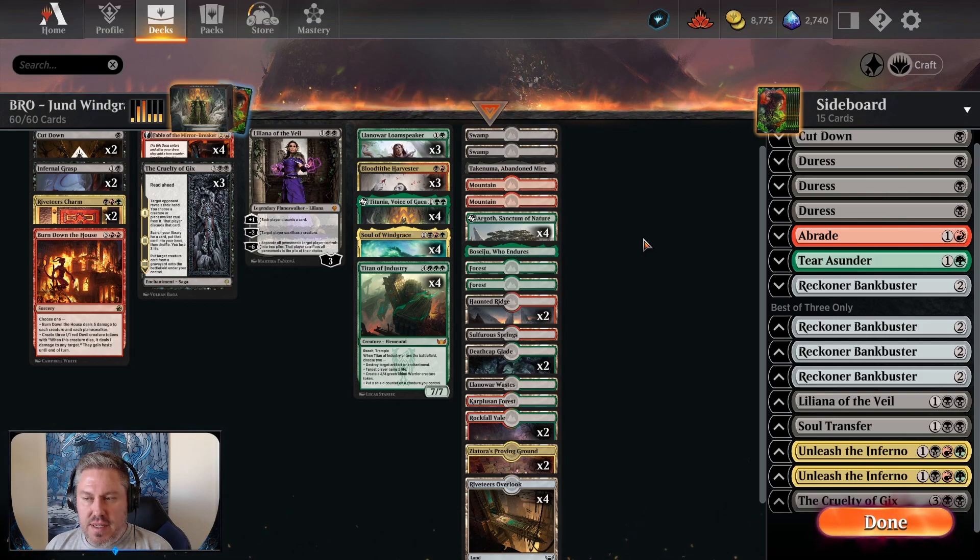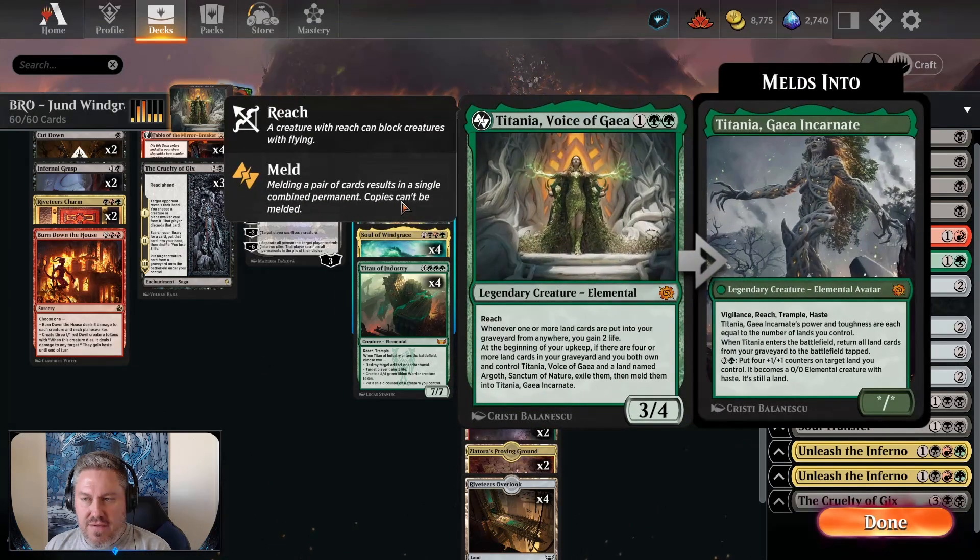It was piloted by Reed Duke, who is actually one of my favorite players and one of the most technically sound players I've seen for Magic. He had a pretty fun innovation with this deck, and I wanted to give it a shot. The deck is pretty much relatively the same, with the exception that I added four of Titania, Voice of Gaia, just due to the fact that it has natural synergies with Soul of Wind Grace.